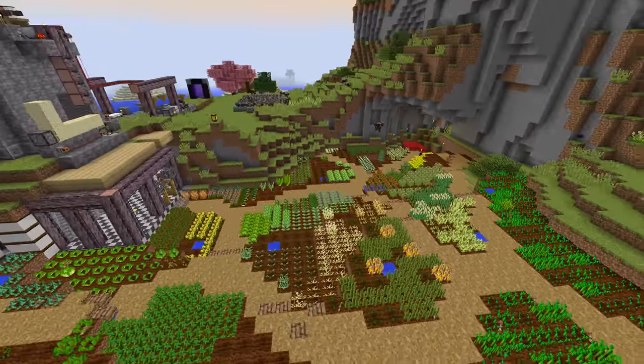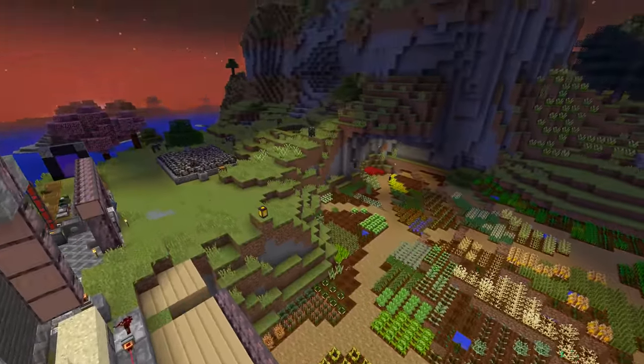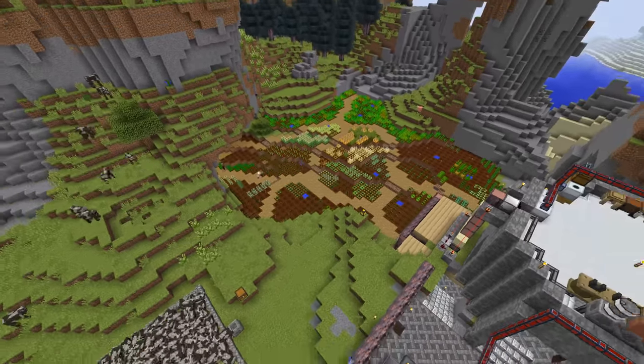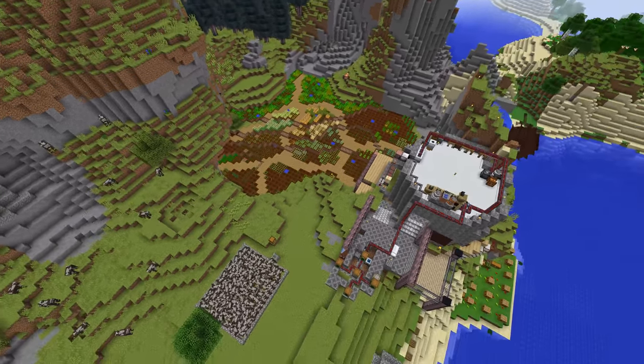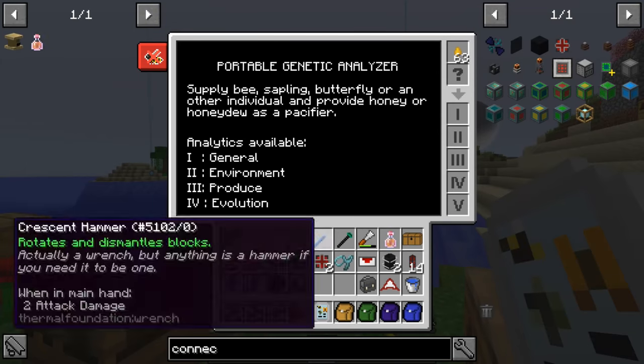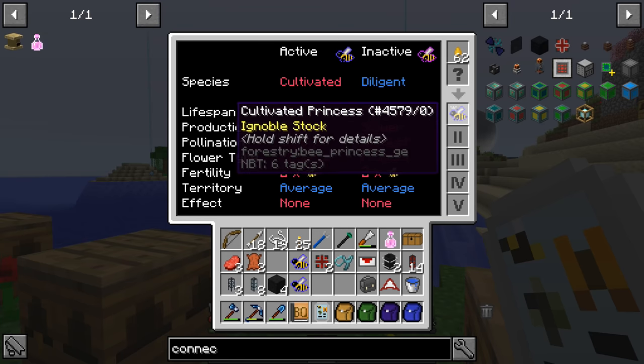So I've done a whole bunch of off-camera work here. I've harvested all of the things for our farm and then done a whole bunch of bee work. As part of that, I've run everything that we have through this analyzer, so we kind of know what everything is now. Used up a whole ton of these honey drops but that's good.